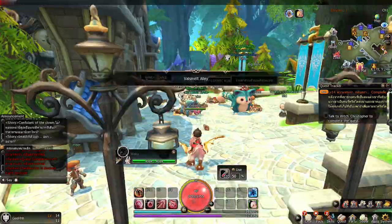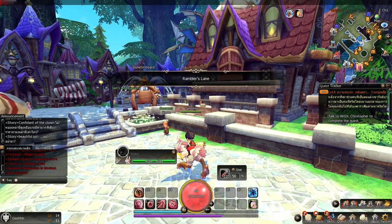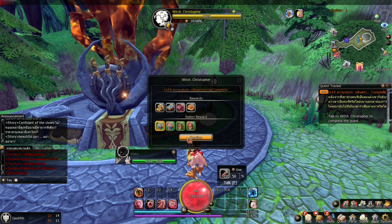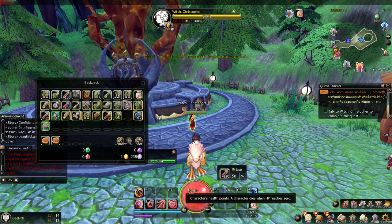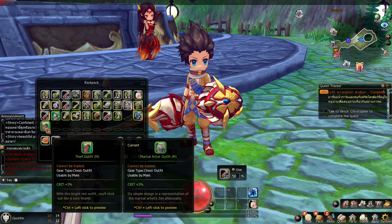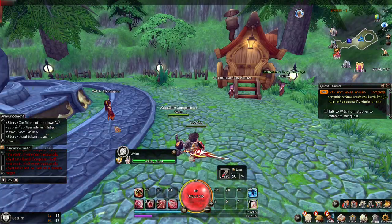Talk to the witch — we traveled far just to get there. Miss witch, give me another quest. Look at this — a martial artist outfit! Let's pick this one. Let's check out that outfit — how about let's dismount and check our character. Let's equip the martial artist outfit. I guess the best looking skins are the ones you buy.